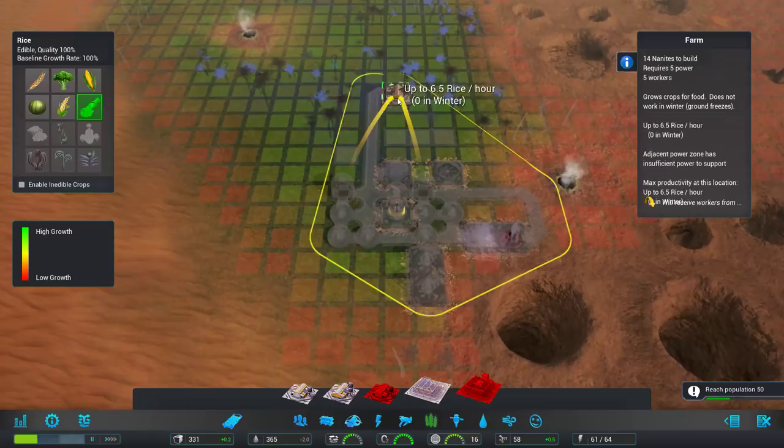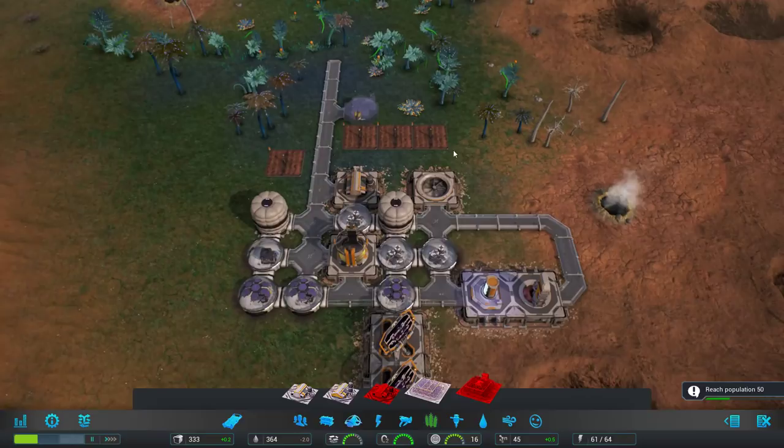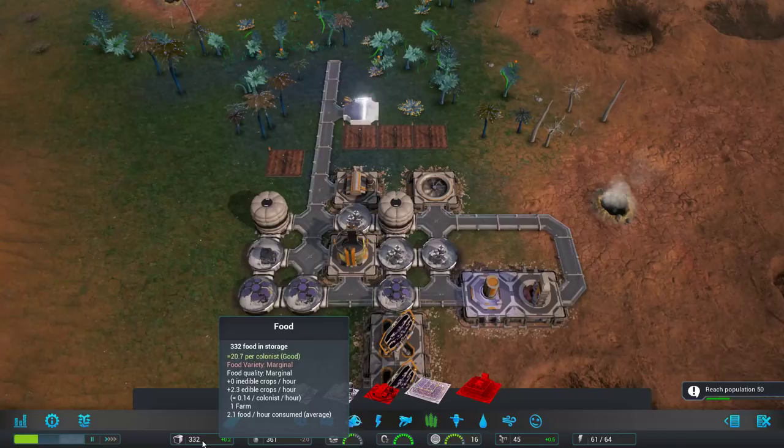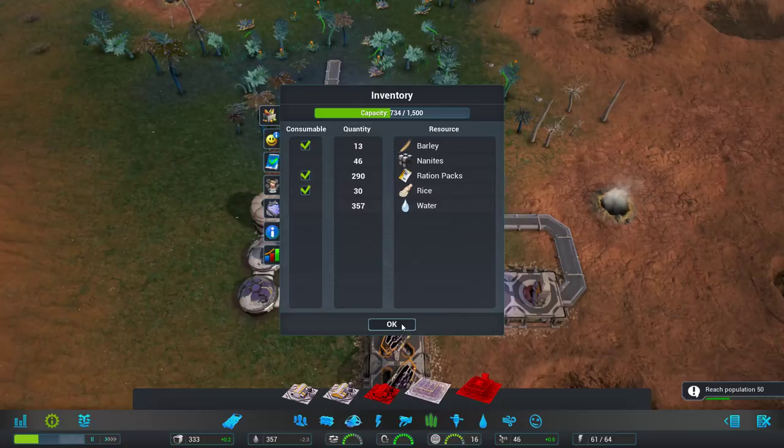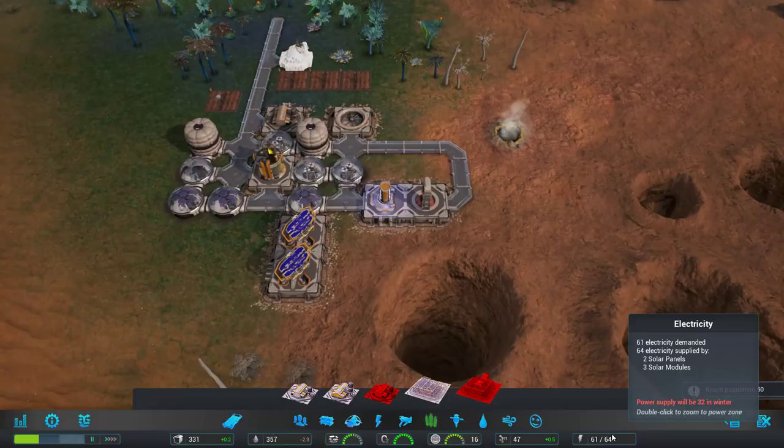I like these stats — it tells you how much food you've got per colonist and your variety of food. On your colony management screen, which you access from here or the R hotkey, you can disable certain consumables if you don't want people eating a certain thing directly — maybe because you want to trade or process it into something else. Our power is currently good, but in winter it will definitely run out.